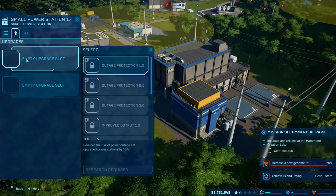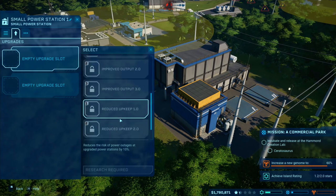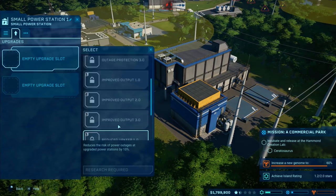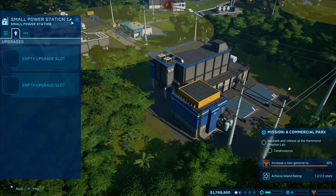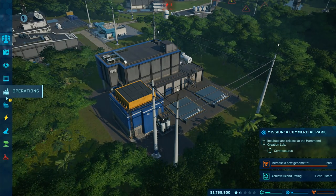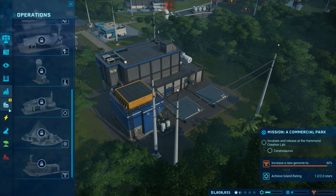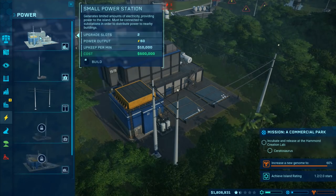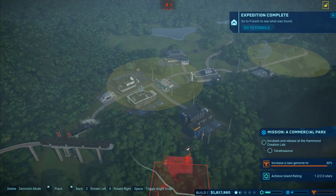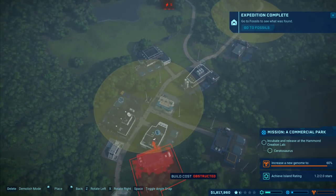I've got two empty upgrades here - outage protection, improved output, reduced upkeep. We need to research all of those to get them. Let's go to operations - power. Half a million, power output 60. Right, where can I put this one? I'm going to put this one all the way near the back.